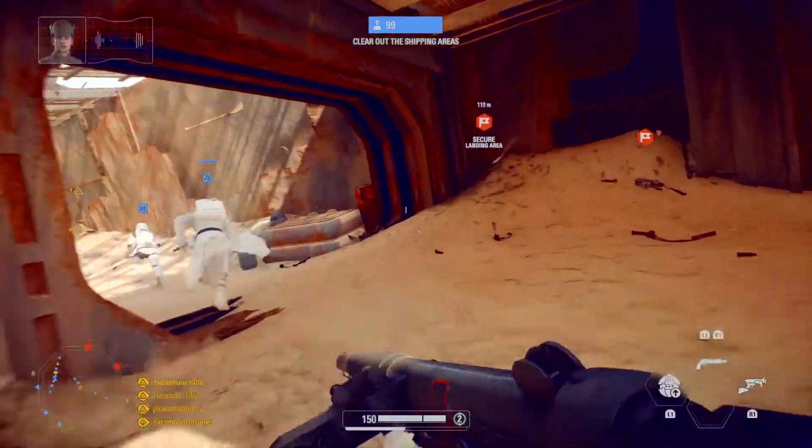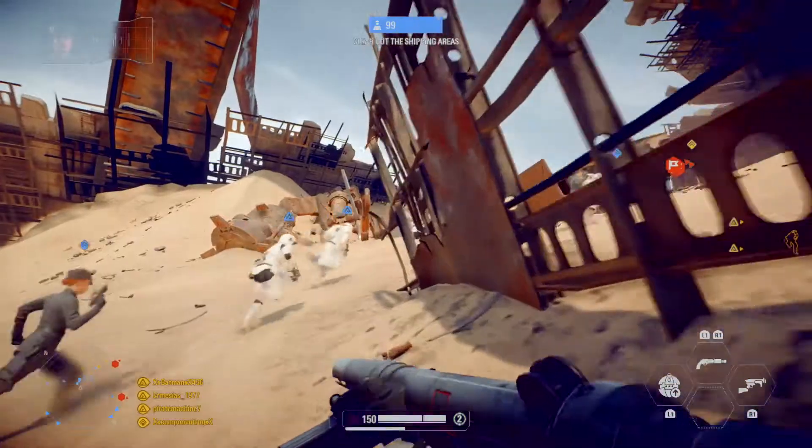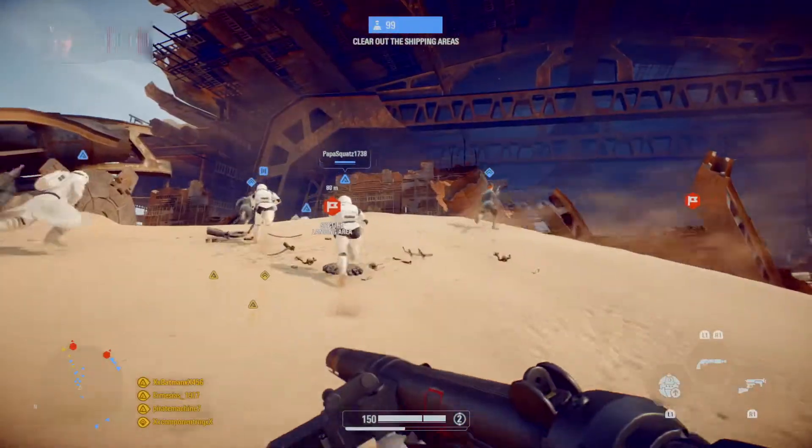We will take control of this wreckage to prevent the Resistance from departure. Secure the landing pad and the reactor control chamber. We'll begin our assault from there.